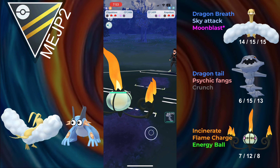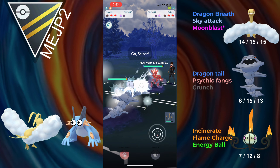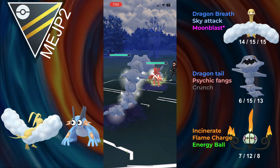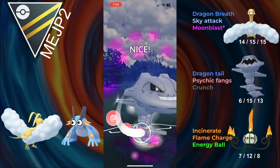They come in with — I think a Jellicent — but they actually come in with a Giratina. That's going to be good because we can bring in Steelix, and Steelix can destroy Giratina. In the back they have Scizor. This isn't the best, but it's still fine. Steelix can hit for neutral with Crunch here, so we're going to go for the Psychic Fangs.